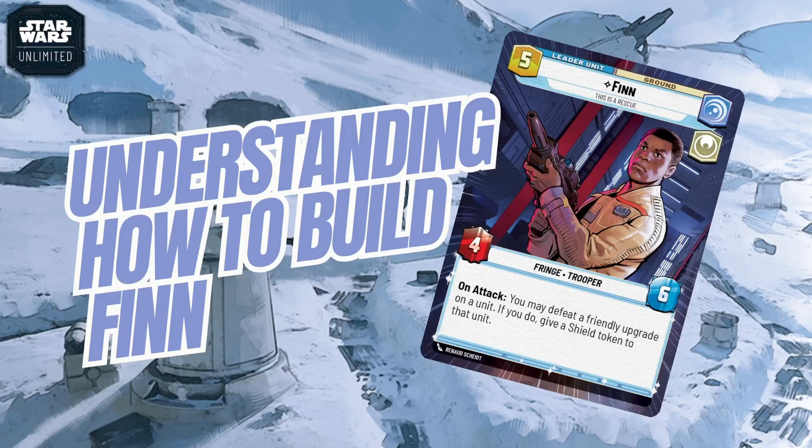Welcome back to Scrub Games. Today we have another episode of our 'Understanding How to Build' series, where we go through each of the leaders in a set and help you understand how to build them. We don't give lists here, so if you're looking for a list for Finn you won't find it, but if you want information to help you build to your play style, check it out. Today we're going over how to build Finn, moving from the villainy side of vigilance to the heroic side.